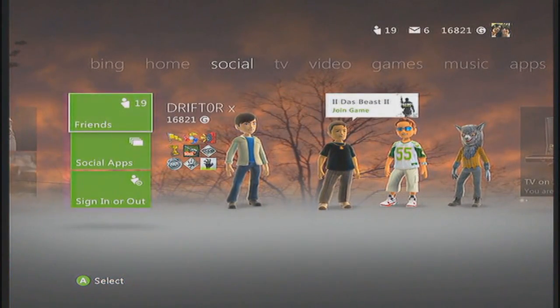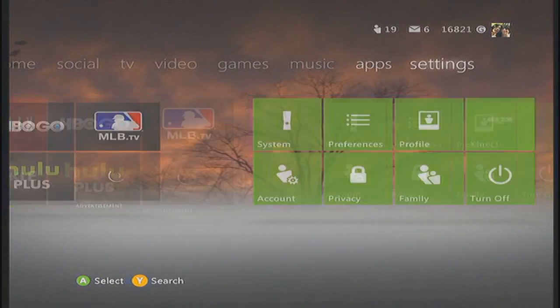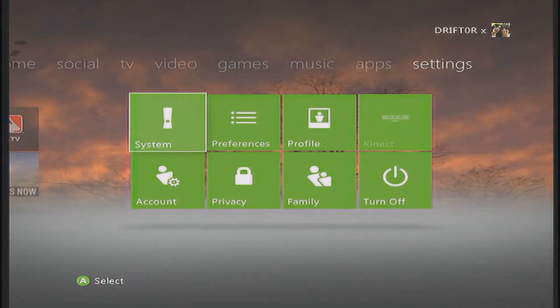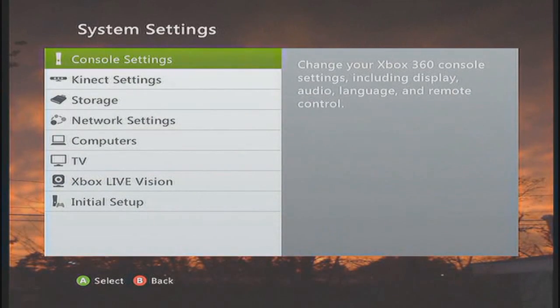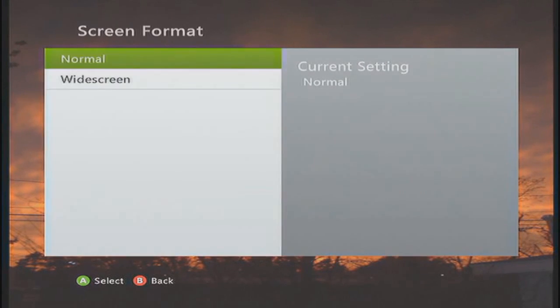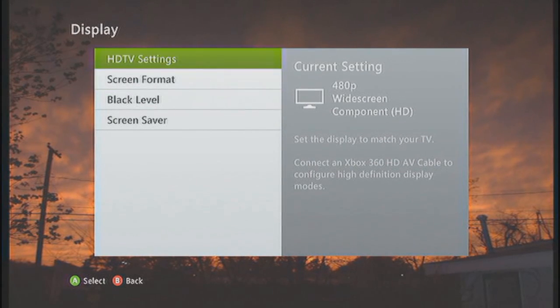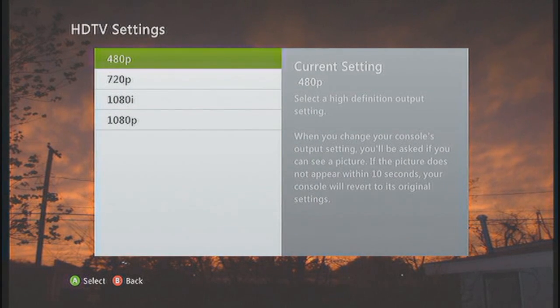I'm going to move over to my settings tab here in just a second. Once you're in settings, you want to go down to System. Once you're in System, you want to go to Console Settings. In Console Settings, you want to choose Display. Inside Display, you want to go to Screen Format and set your Xbox into widescreen mode. You'll want to do the same for a PS3 — make sure it's in widescreen.